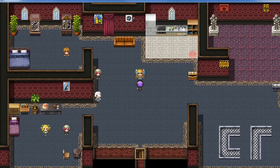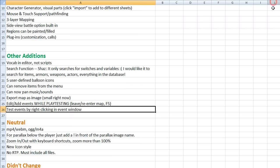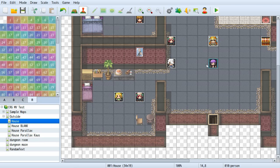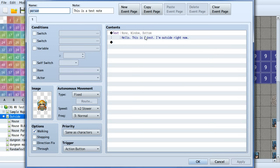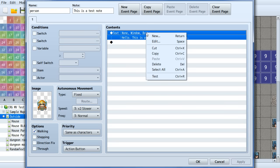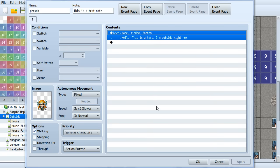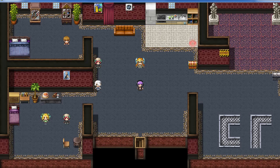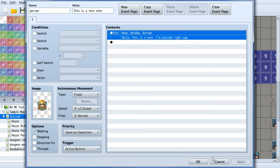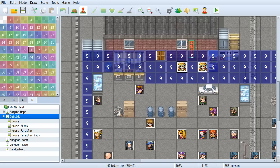You can also test events by right-clicking on them. I edited an event on the outside map, right-clicked, and tested it — even though I'm on the wrong map, it shows the correct text box for that event. That can speed things up a little bit.